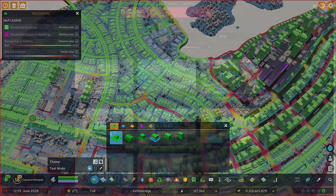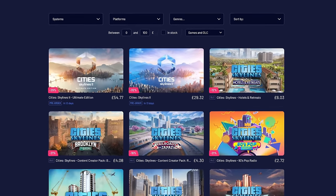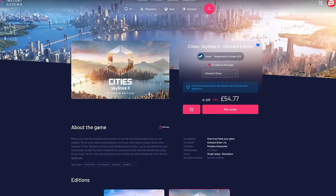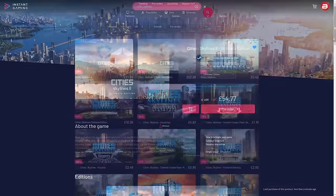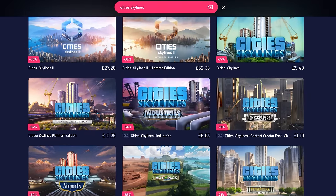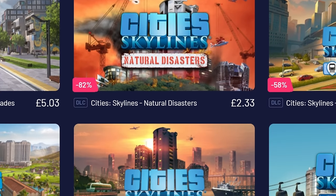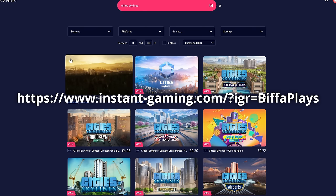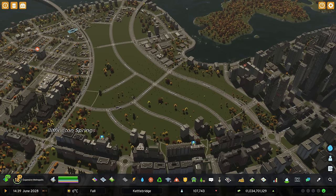Just before we do that, a word from our sponsor Instant Gaming. If you like saving money on games, Instant Gaming have fantastic deals on right now. Please use my affiliate link - you can see it on screen and it's in the pinned comment below. This link can be used for Steam, PlayStation or Xbox games too. Maybe you want to pick up Cities Skylines 2 at excellent prices, or a DLC from Cities Skylines 1. Thank you for your support - let's get back to the video.